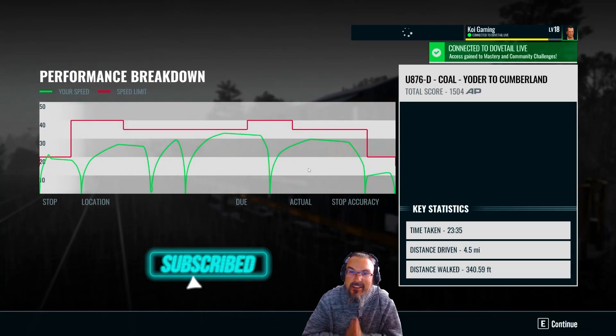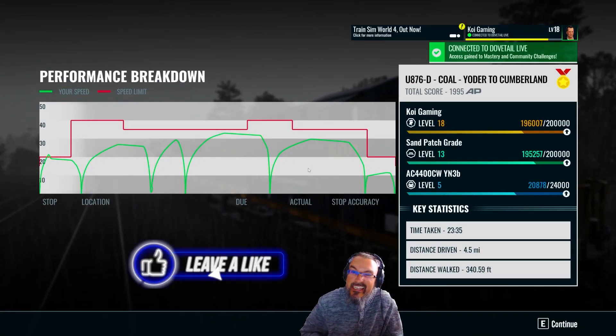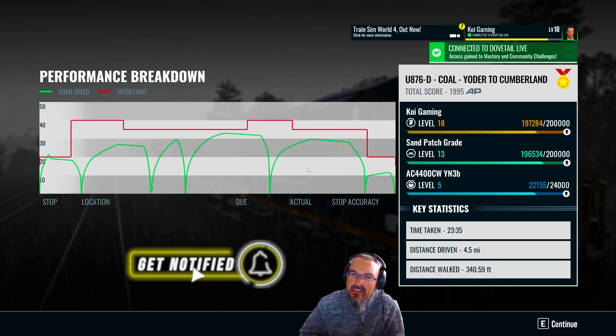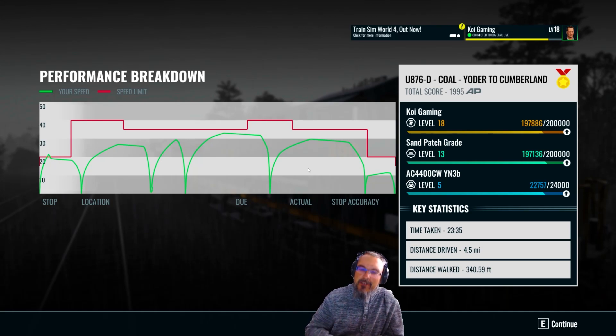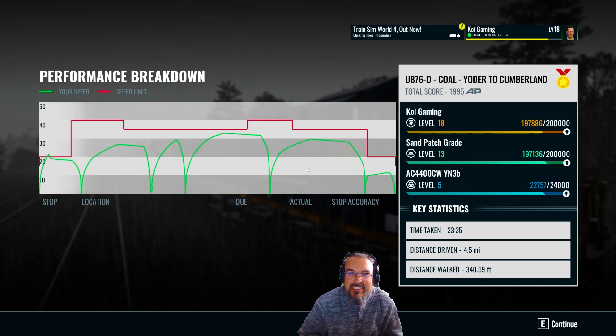So as usual, like, subscribe, leave me a comment. You can see we've got 1995 total AP score — we're over by about a thousand, but I would rather be over by a thousand than under because of the scoring issue. Feel free to hit me up for the next part, which is part four going from where we just coupled all the way down to Cumberland yard — actually deep Cumberland yard. That's coming up in the next video. Stay tuned folks, and thank you again. We'll see you all in the next one.